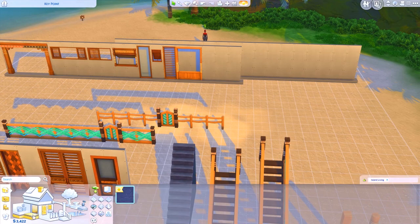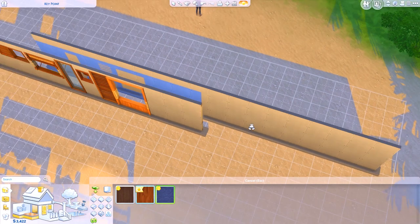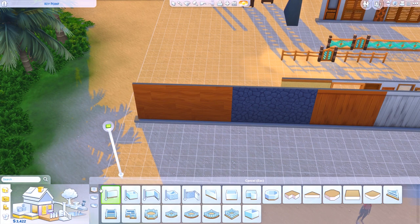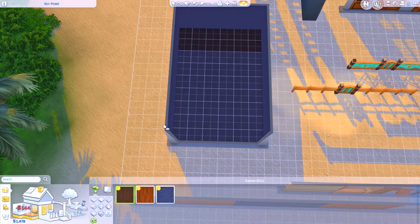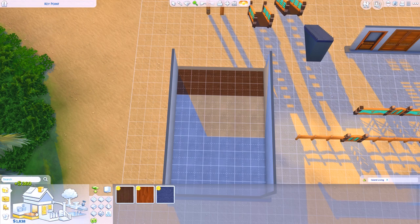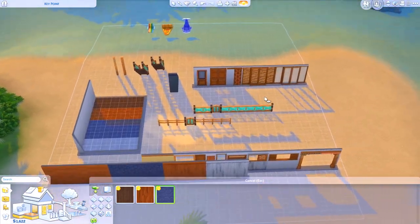As for the flooring, we got this one, we got these ones, and then we got the stone portion. Wow, I actually really, really like it. I definitely see myself using all of those. Nice.